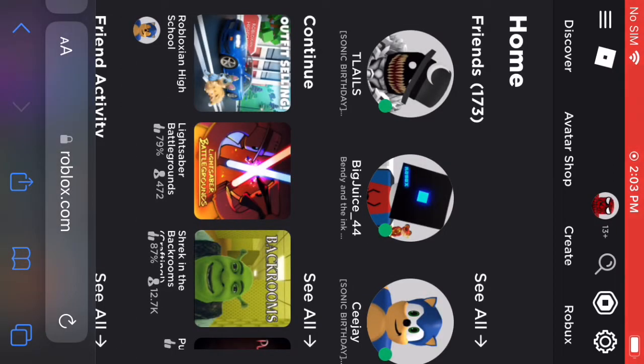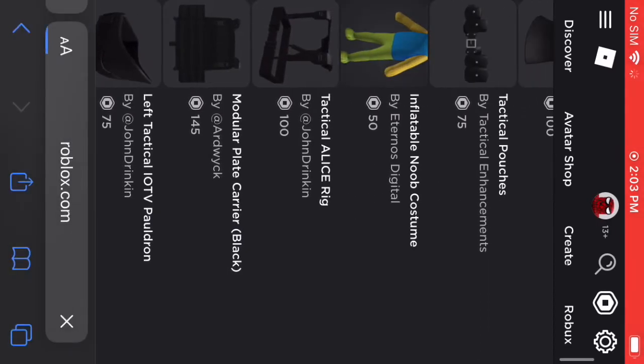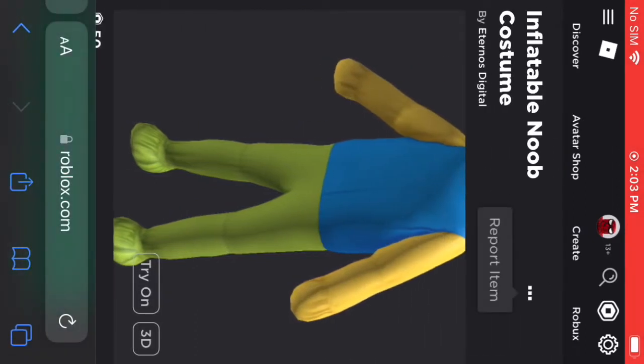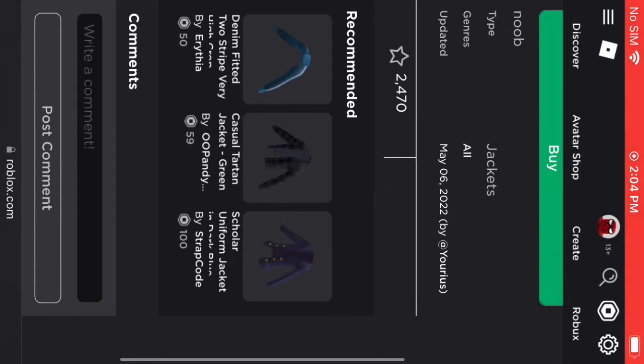And then you do it again. Now I'm gonna show you how to make decals and all that stuff. This is pre-recorded, as you can see. You're gonna need a computer, but you don't need to download Roblox or anything. All you just need to do is send the image to your socials.